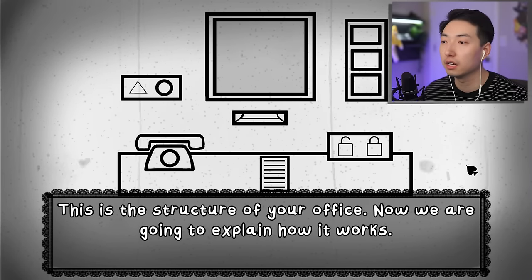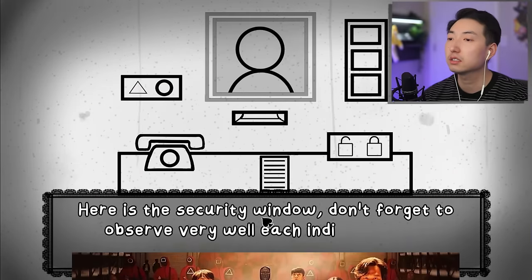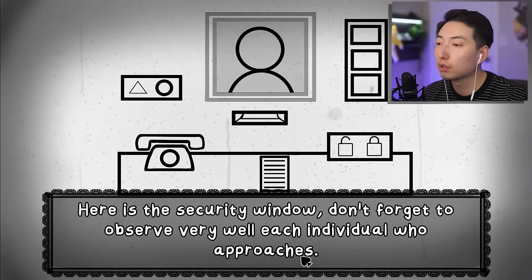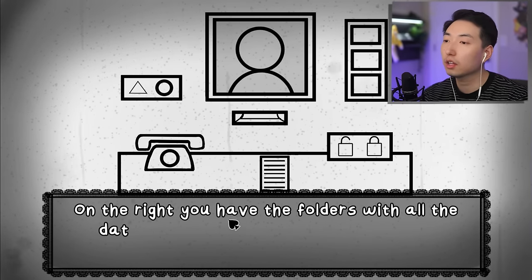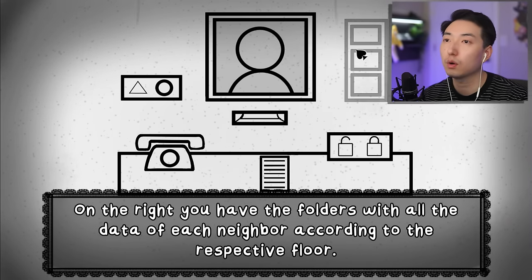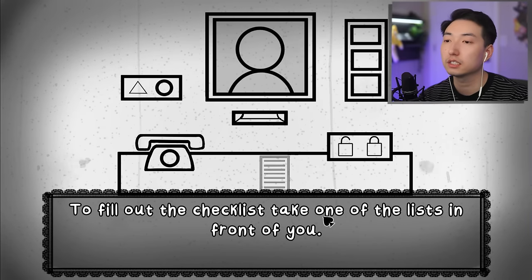This is the structure of your office. We have locks, a phone - what is this, Squid Game? Here's the security window - don't forget to observe each individual who approaches very well. On the right you have the folders with all the data of each neighbor according to their respective floor. I'm guessing this is floor one, floor two, and floor three.